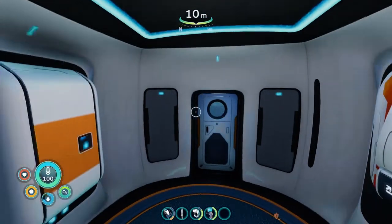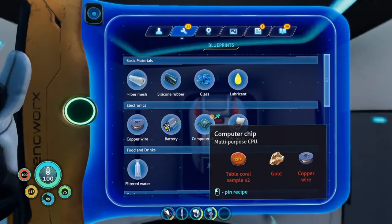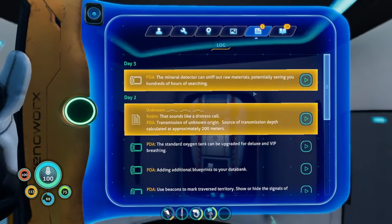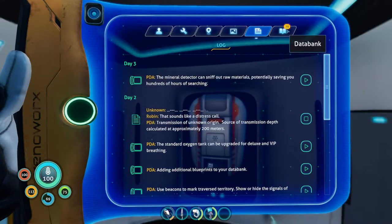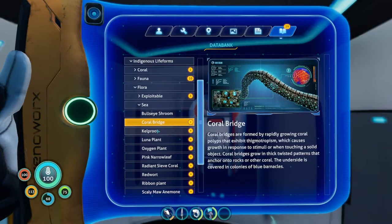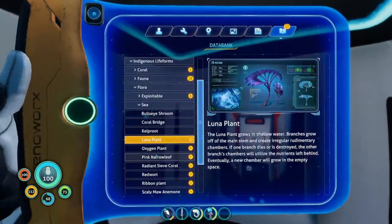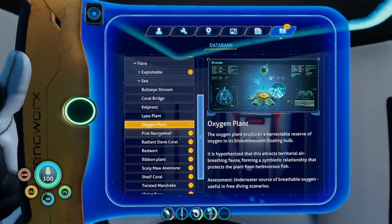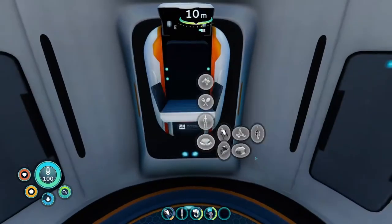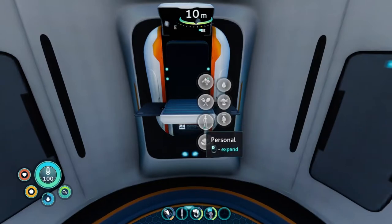Welcome back everybody to episode two of Subnautica Below Zero. We ended off saying we're gonna explore that cave, or the distress signal area, probably in a cave somewhere. That sounds like a distress call — transmission of unknown origin, source of transmission depth calculated at approximately 200 meters. So 200 meters, gotta go over there.